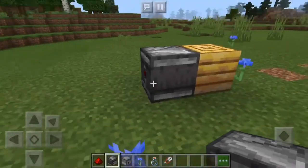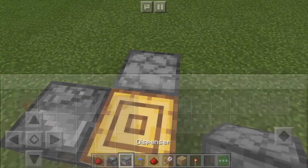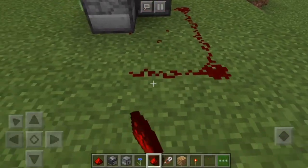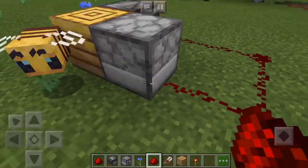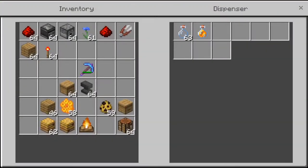Redstone-wise, you want to place an observer facing towards the nest or hive, a dispenser also facing towards it with whatever is used to harvest that material, and a line of redstone connecting that. Now if we give that a redstone signal, as you can see it harvested some honey.